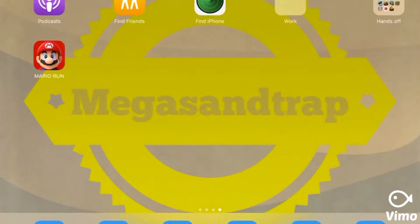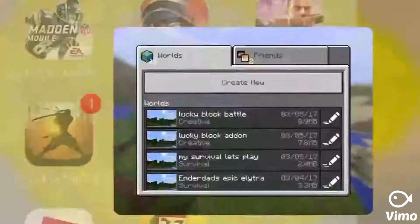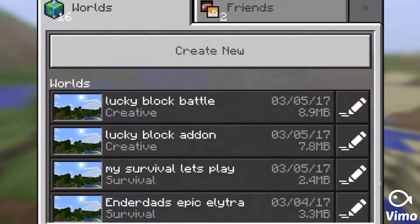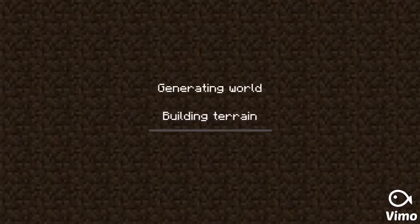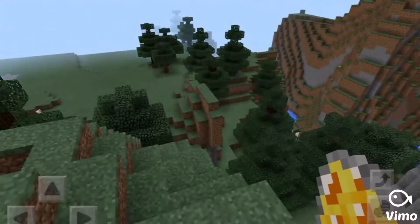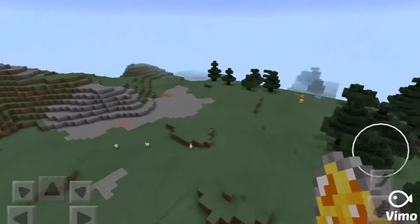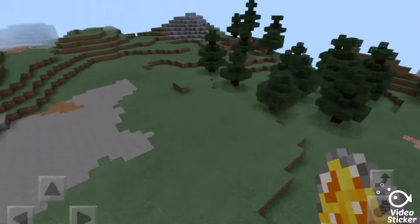What's up guys, it's Mega Sand Trap and today we're gonna check out a cool add-on called the Lucky Block. Let's just get straight to it. It's basically like a regular looking block, but as an add-on it has to replace something — this one replaces the pig.